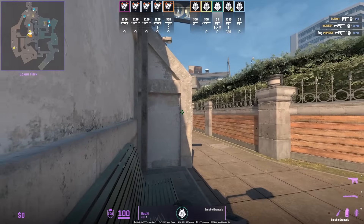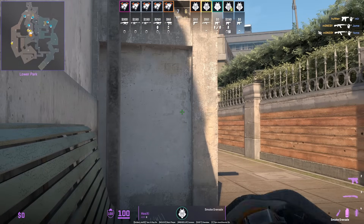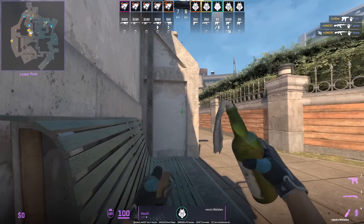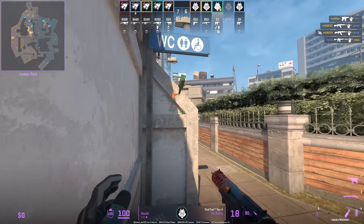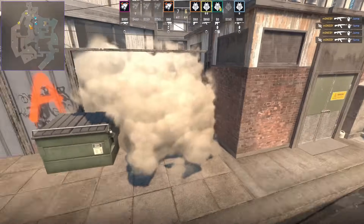Hooksy crouches behind the bench and throws the most common A stair smoke with a jump throw, pairing it up with the same lineup for the molotov: remain crouched, aim at the same part, then jump throw. Note that this molotov does not cover all of truck.